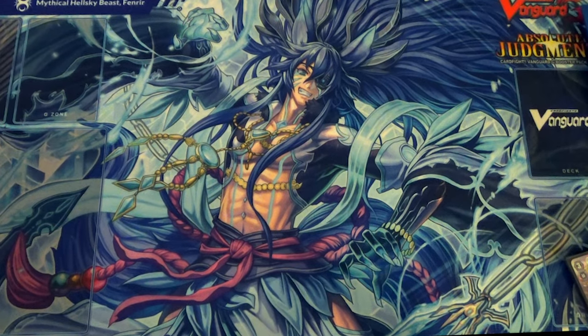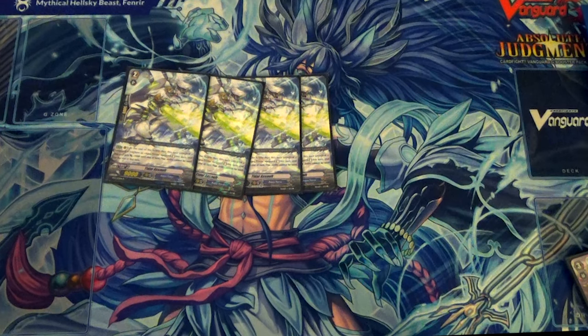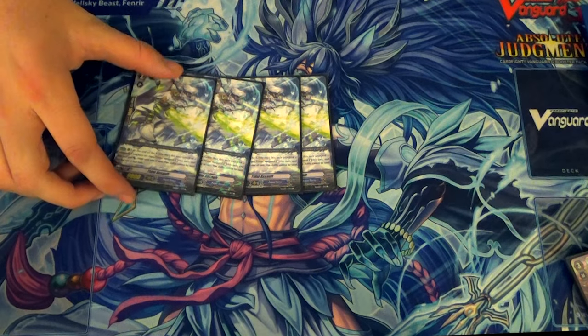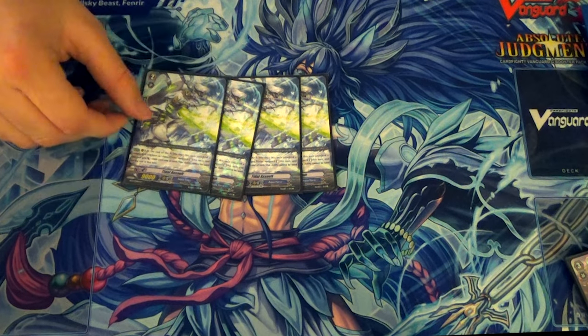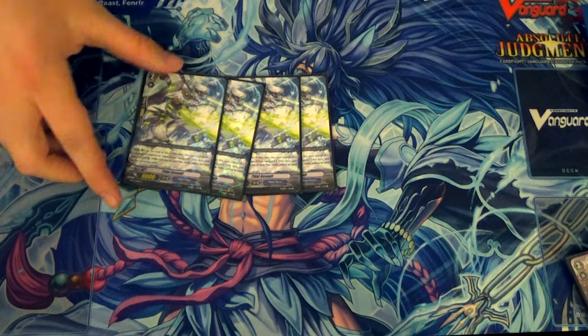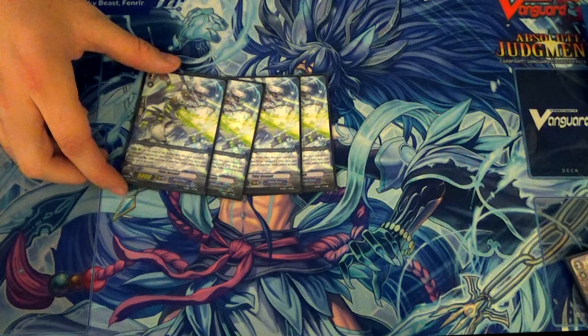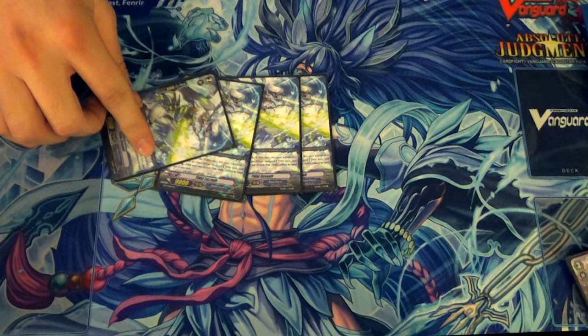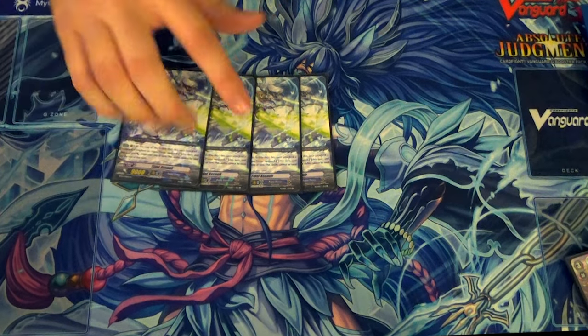For Grade 2s, we have 4 copies of Tidal Assault. Came out in BT13, still a staple. When he attacks the Vanguard, afterwards he re-stands and then gets power minus 5, and it's only once per turn. This allows you to get more attacks out of one unit. If you stack triggers on this, that means he's gonna attack — like if he has a crit on him — attack, re-stand. It's a really good card and I'm sure it's gonna be a staple for a long time. Another thing you can do: because the skill doesn't proc when it attacks rearguards, you can attack a rearguard, re-stand with Lambros or something else, and then you attack Vanguard, and then he re-stands, and then attacks again. So you can get a lot of mileage out of him.